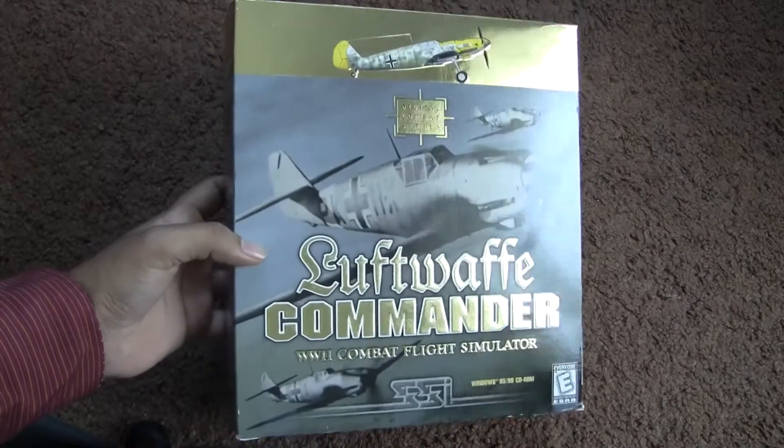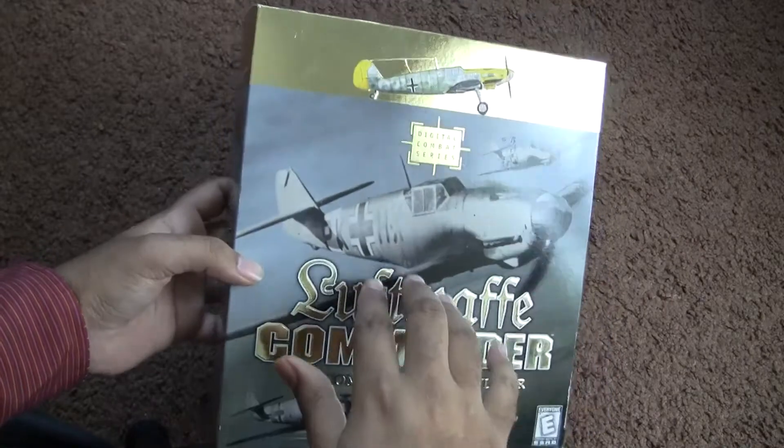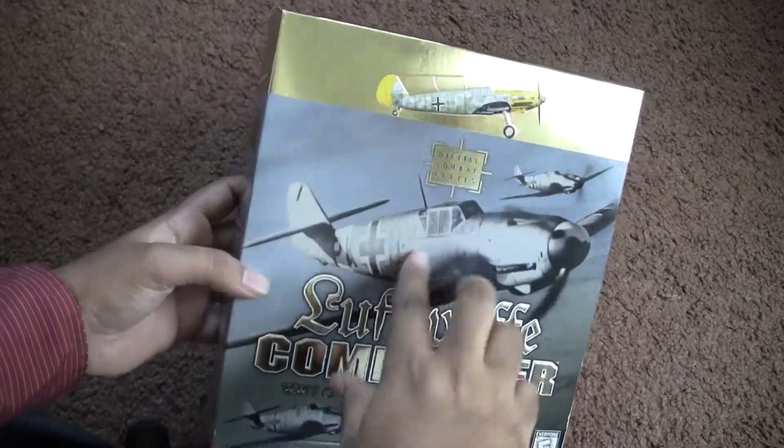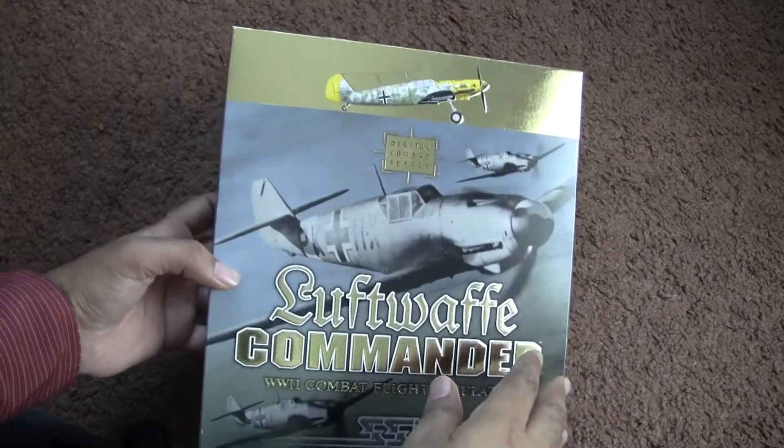I really like this box. It does have some embossed lettering here, and so does the aircraft. I really like the gold — it really shines very well. So this is the front of the box.